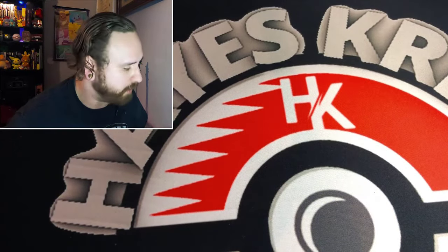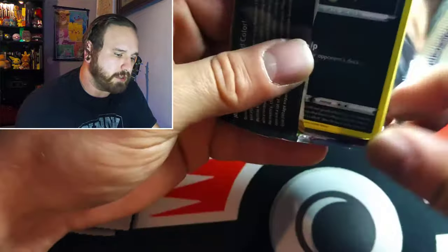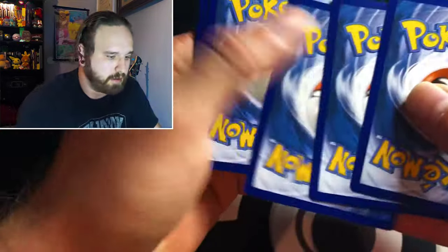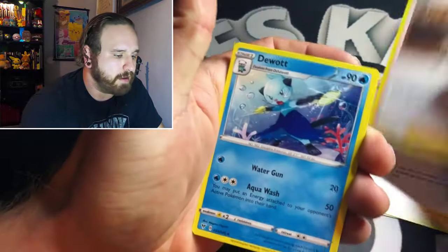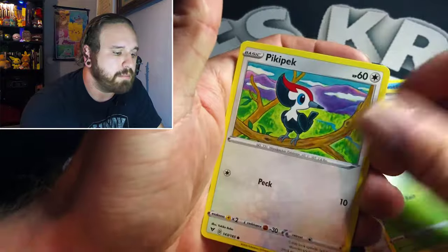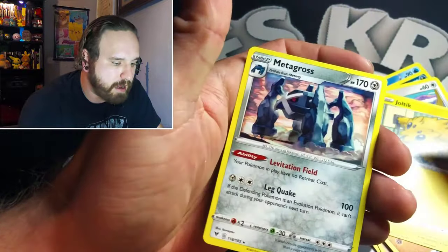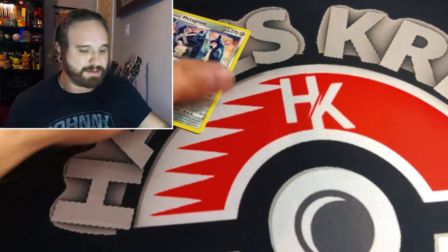We're going to get into some more packs and see if we can't change the streak back in our favor. Another Vivid Voltage here — come on, let's see that rainbow rare Chonk-a-Chew. We got a Metal Energy, an Opal, Appletun, Desert Watt, Sandile, Seedot, Pipit, Mudbray, a Joltik — reverse holo Duskull — and a non-holo rare Metagross. Not doing great with these booster packs.